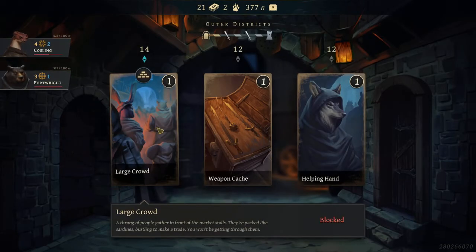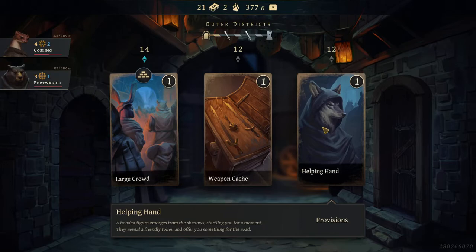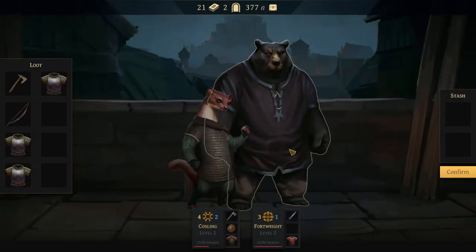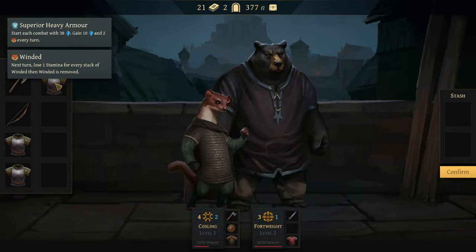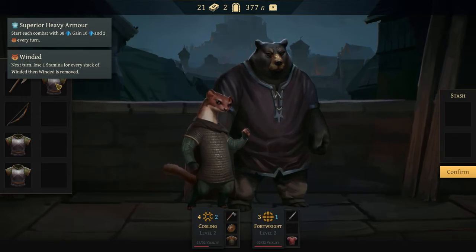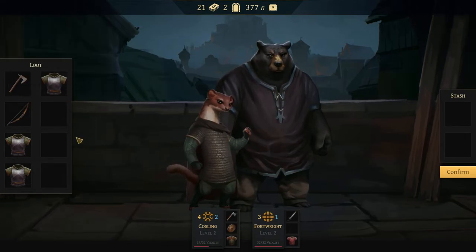We have that area blocked. We've got a Weapons Cache — we could find better weapons or armor. Let's take a look. You quietly haul the chest to a nearby alley and unlock it. Superior Heavy Armor: start each combat with 38 defense, gain 10 and 2 winded every turn. Good for later, but early on the winded reduces your stamina — it's hard to overcome losing 2 actions. There's also a 30 defense armor with 5 defense gain and only 1 winded. Another 38 with 2 winded.